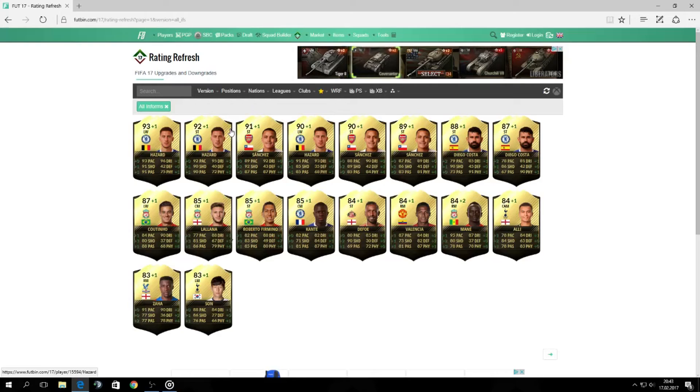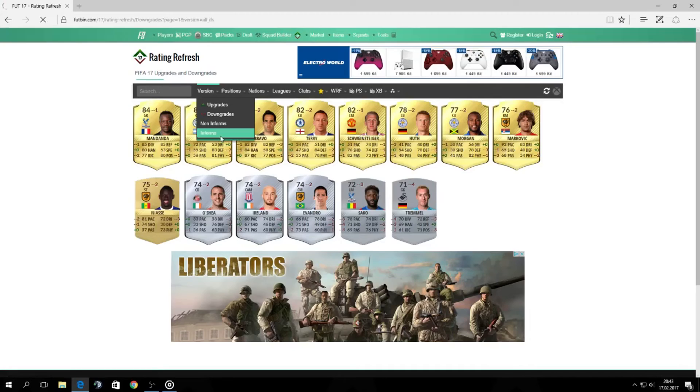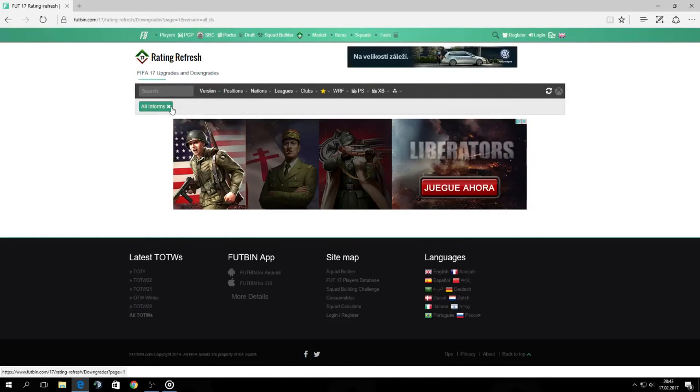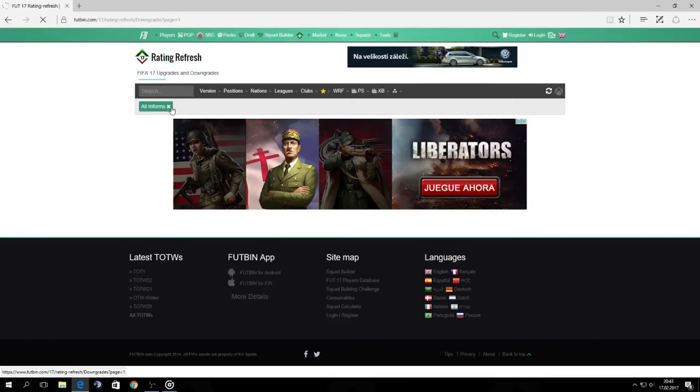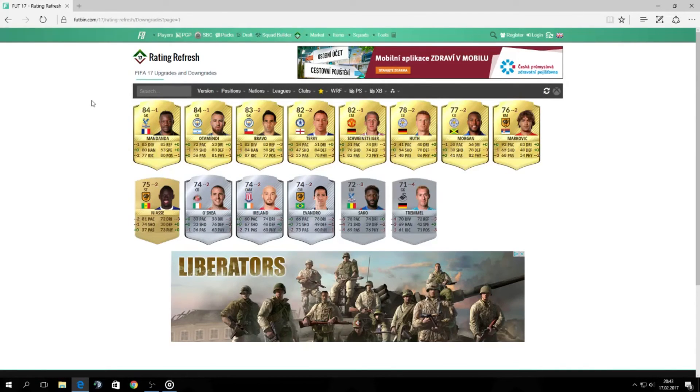Philip Coutinho also got plus one in his inform. Valencia got also an 84 inform. And Son got 83 rated left mid now. These are all the upgrades released today. I'm not sure if the Man of the Match and Player of the Match cards for Son got upgraded too — they are not listed here so I think they didn't.